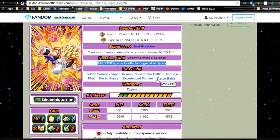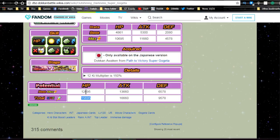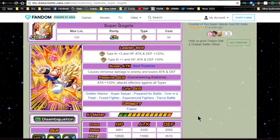He also has Fierce Battle for 15 and Experienced Fighters for 10, that's 25 — plus Super Saiyan and others, totaling around 35 in link attack bonuses. Most of these will go off, especially Fused Fighter since a lot of fusion fighters also have Over in a Flash. Max stats are HP 10,695, ATK 11,660, DEF 4,578, with a 12 Ki multiplier of 150%. Base potential system stats: HP 12,695, ATK 13,660, DEF 6,578. Add about 3,000 to each for full max potential. ATK of 16,000-plus, 150% 12 Ki multiplier, and 120% passive plus another 35 from links — this guy is insane.